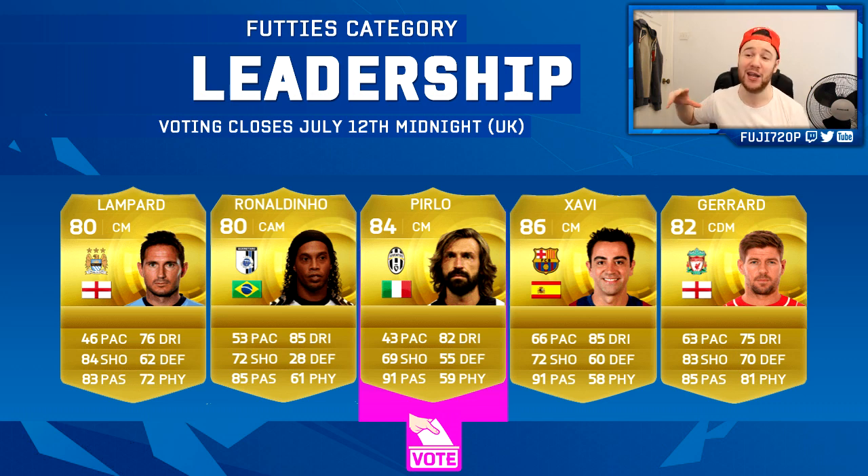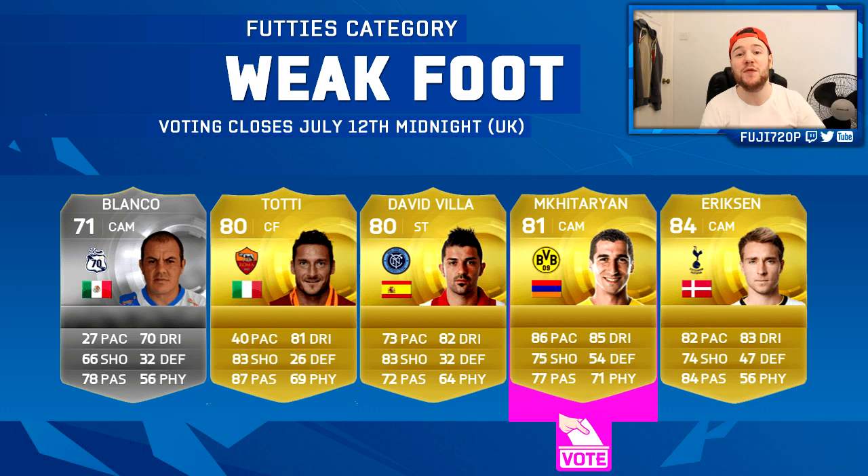For Leadership, we clearly know who's going to win this. The options are Lampard, Ronaldinho, Andrea Pirlo, Xavi, and Gerrard. I support the Italian national side so Pirlo's got my vote — I'd love another special card of him. But Ronaldinho is going to win it; there are so many Barcelona and Brazilian fanboys. Ronaldinho is a legend and his card will probably be quite good. Pirlo still has my vote though.